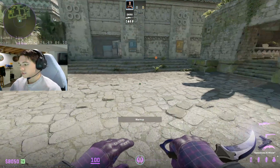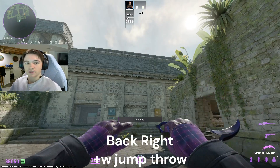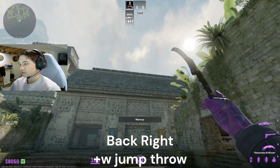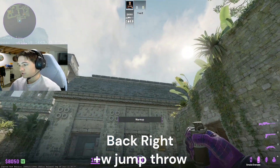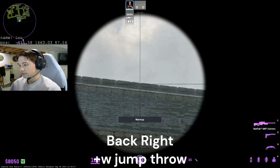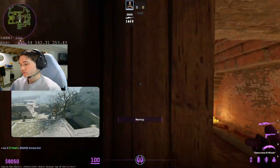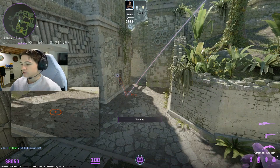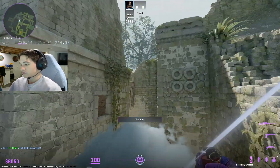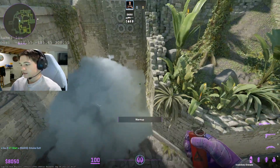Next one is the back-right spawn. For both of these right-back spawns, they're pretty much the same lineup, but you just want to aim lower. So we aimed in the middle of the brick before, but for this one I like to take this line and just go down to this brick like this, and W-tap jump throw. This one even allows you to molly in front and molly behind here, so they can't do anything gimmicky at all. And again, that closes the gap there.